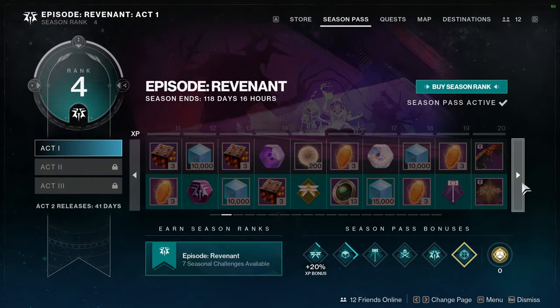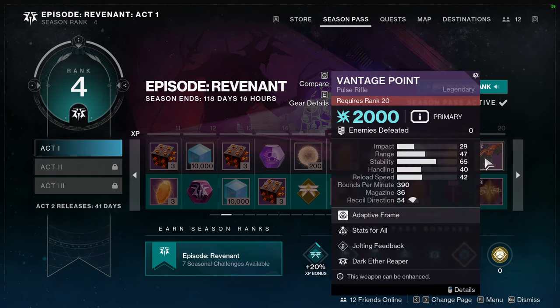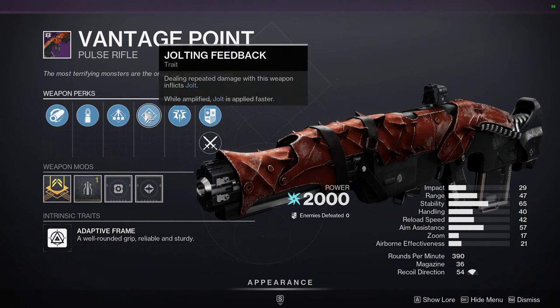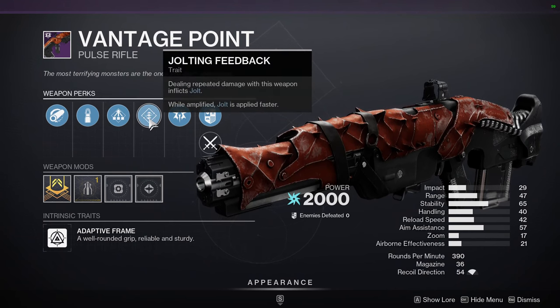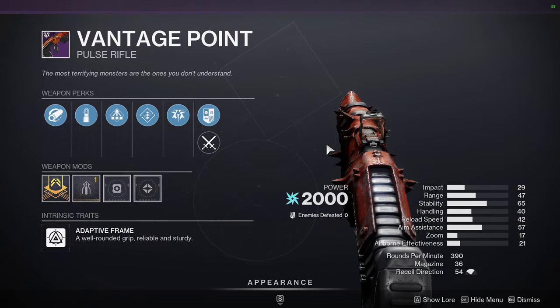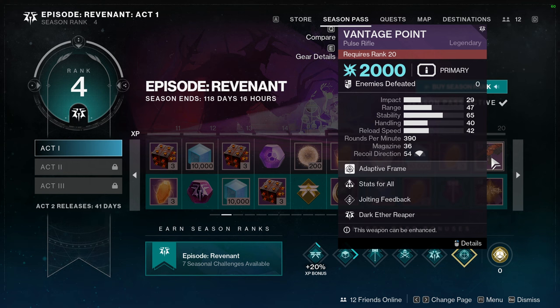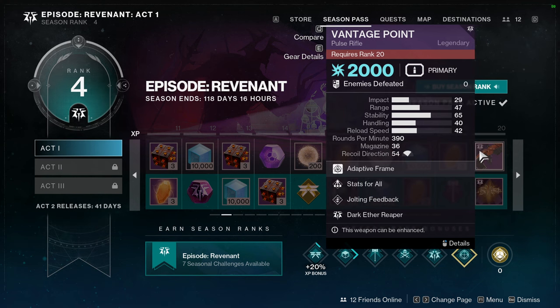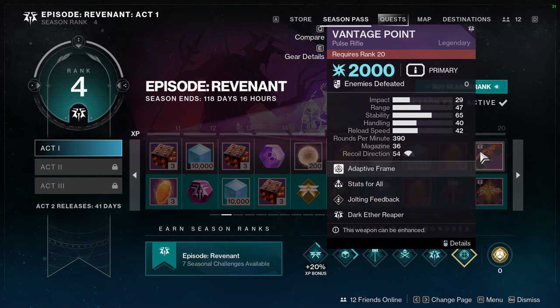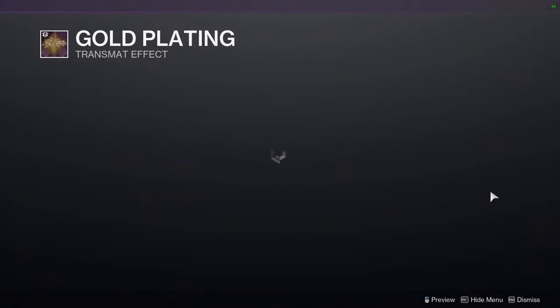There's more stuff I don't really care for. We have First Weapon — Vintage Point — with Jolting Feedback and Stats for All. Dealing repeated damage with this weapon inflicts Jolt while Amplified, and Jolt amplifies faster, which is pretty cool. Also worth reminding you: there are no red border weapons for this season's seasonal weapons specifically, so if you find a good weapon from this season, keep it — there are no craftable weapons for the seasonal pool. Bright dust here again — always want to see that since it's a currency that's really annoying to get. We also have Gold Plating, which is a transmog effect.